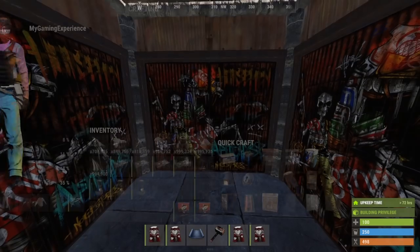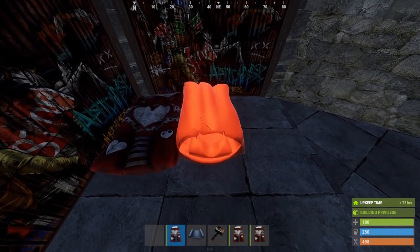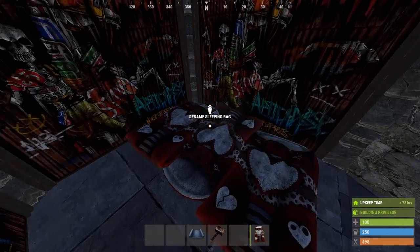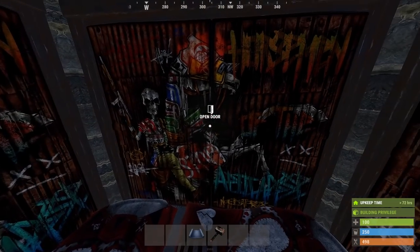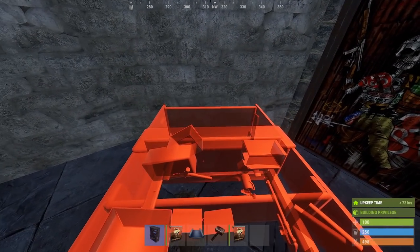Next, we can go ahead and grab four sleeping bags — the first of which goes right into this corner. Rotate the second one, and again for the third. Our fourth faces the other way like this. To be sure, let's just double check that we can still seal the bunker. It's a good time for a level one workbench, so for now we can just use this triangle.